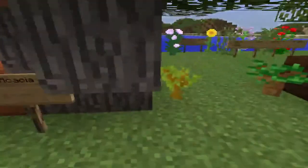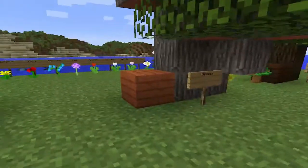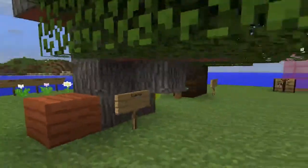This is an acacia tree. It is like orange. This is the sapling, this is the tree, this is the plank. I think that's really cool how it's orange. I'm going to make my house out of this.